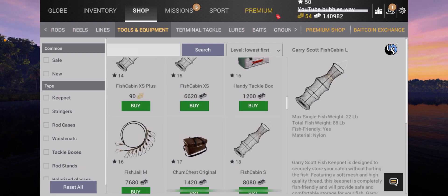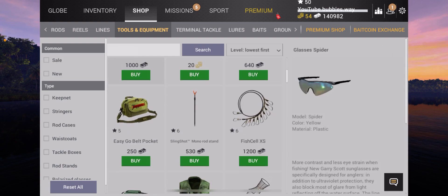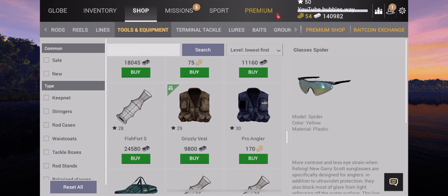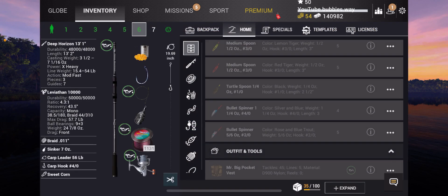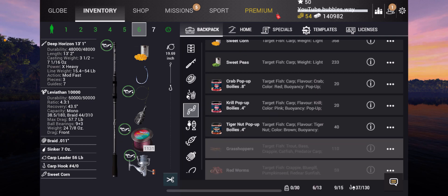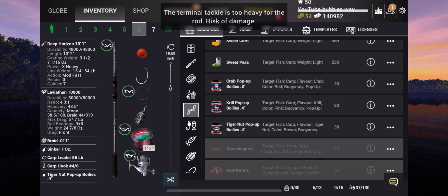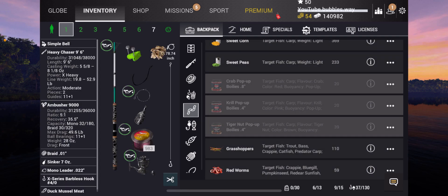That pretty much looks like everything. You can buy sunglasses - we've done videos on sunglasses before, it does make a little bit of a difference, but nothing really dramatic. I was also looking to see if I could apply a bell. The bait's there, so as you can see, because this is a carp rod setup now, I can actually equip the boilies. If it comes up saying it can damage the rod, don't worry about it - I've never worried about it and we've always done all right.